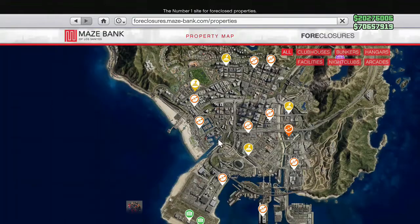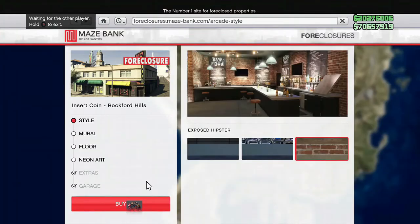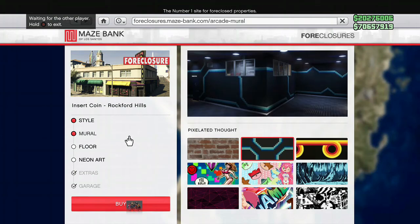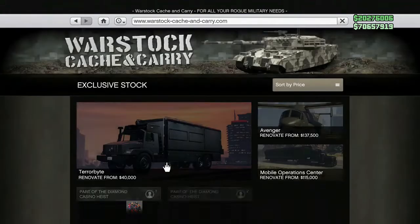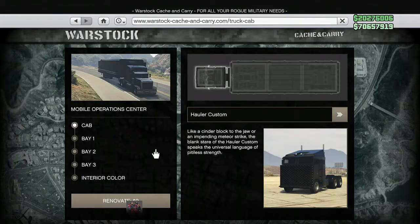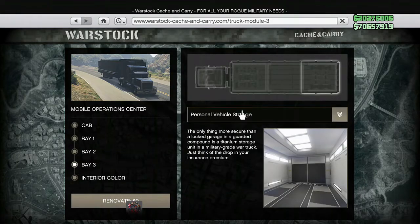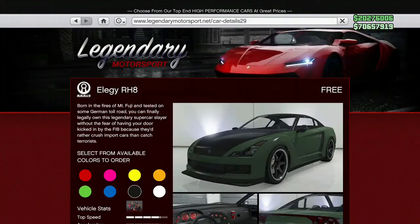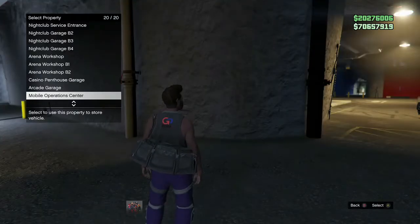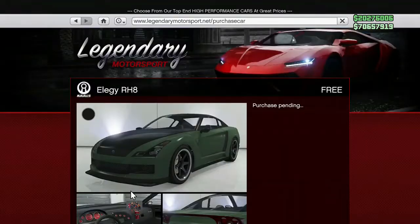Make sure you have the stuff to do the glitch. Go on this website and purchase an arcade business — it doesn't really matter which arcade you own, but make sure you purchase this specific design before you do the glitch so you can make a little bit more money. Also make sure you have a bunker and a mobile operation center with personal vehicle storage in Bay 3. After that, purchase some free elegy RH8s and put them in your arcade garage.